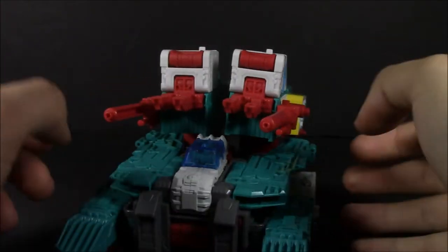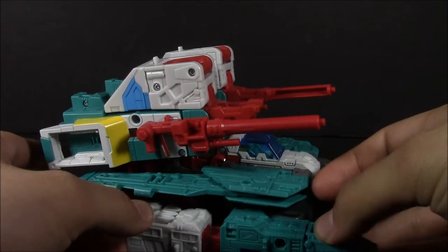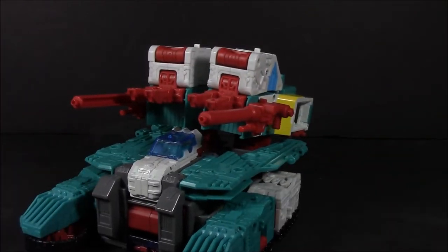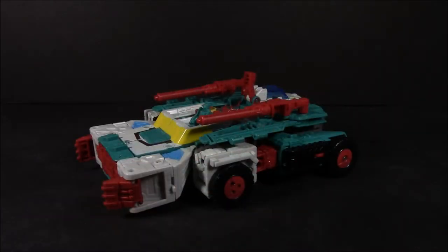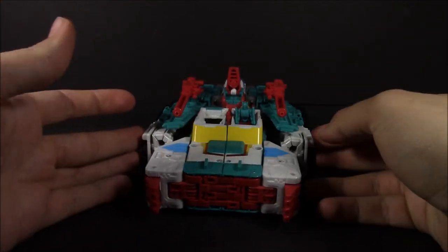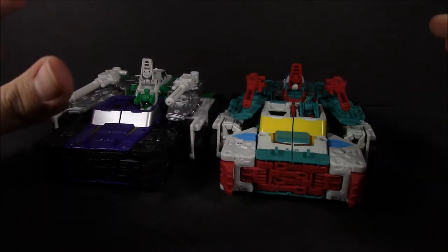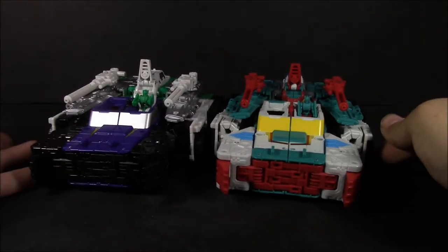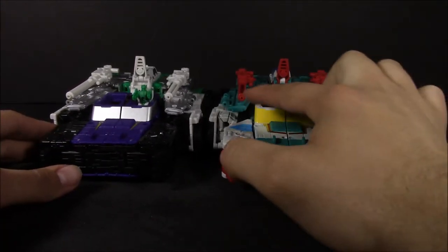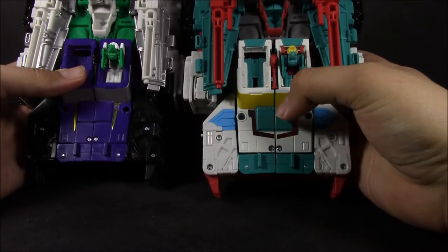There's not too much more to go over. We'll take a look at the headmaster here in a little bit. So let's go ahead and get on to the next mode. And here we go with the car mode, armored car carrier, whatever you want to call it. Pretty much the same as it was with Six Shot. So let's go ahead and bring him in. This time, you do get to see some more different paint apps applied to the vehicle. You get the yellow for the windshield.